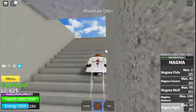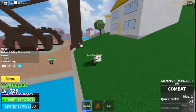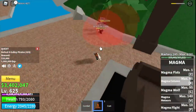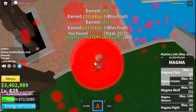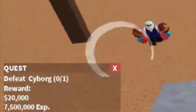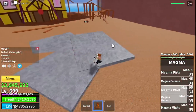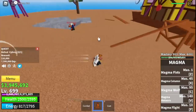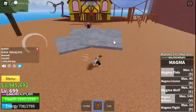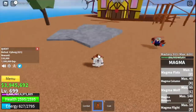Now heading to our final grinding island — fountain city. We're going to start and end with the galley pirates. Lure four in the middle area where they spawn and defeat them — do it twice to finish one quest. The goal is to reach level 700, but when you reach level 675 you can start defeating Cyborg. Dodge his gun skill because if that hits you, it's over.